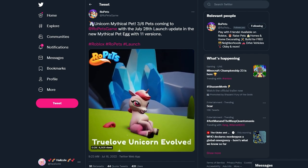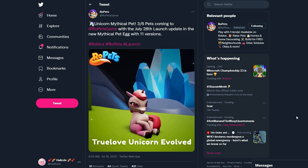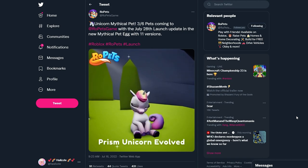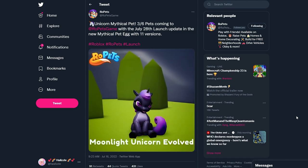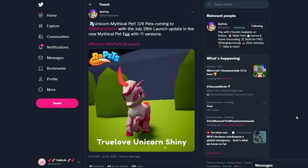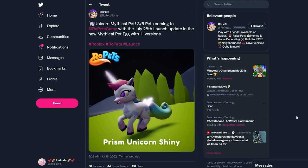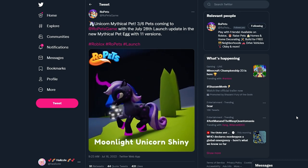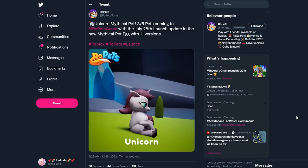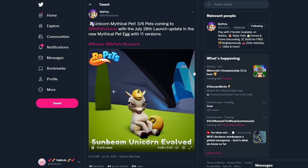We have the Unicorn pet — the first unicorn pet in Robux. We have the True Love Unicorn, which is probably my favorite, the Sunbeam Unicorn, the Prison Unicorn, and the Moonlight Unicorn. I'm having a hard time picking a favorite because I love all of these. This one has hearts, this one has sunbeams — oh my gosh, I want all of them. I love the contrast between the pink and the green. I think this is my favorite pet coming to the update.